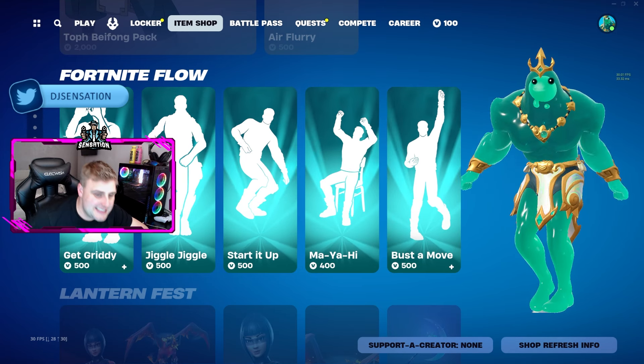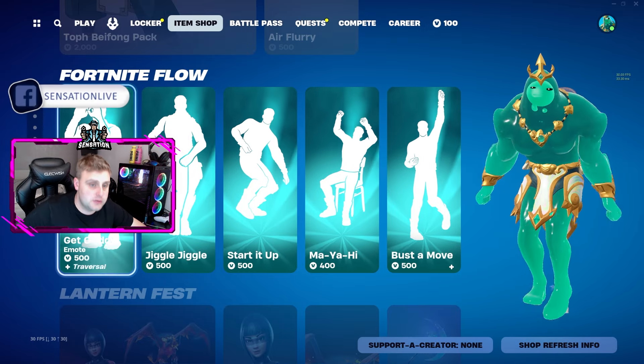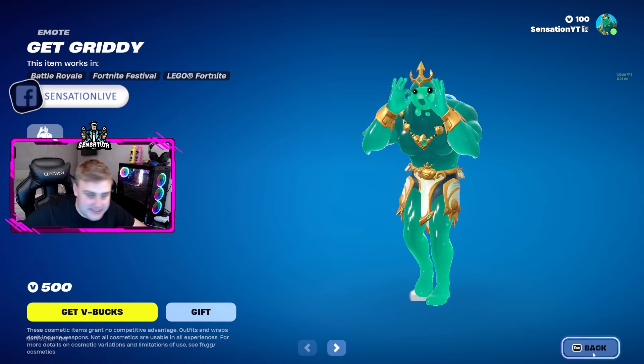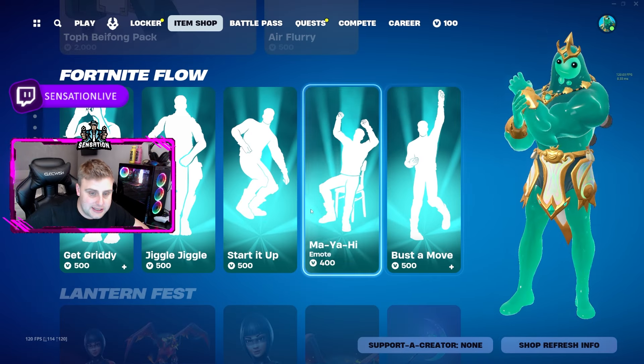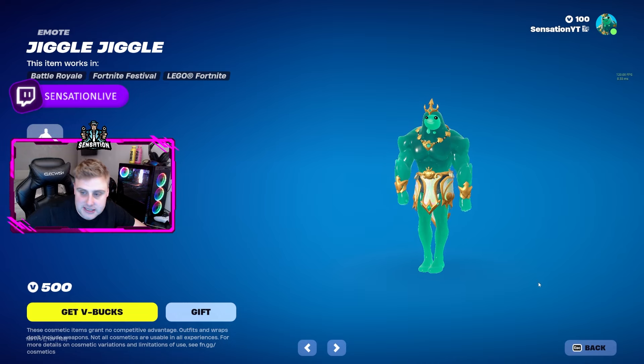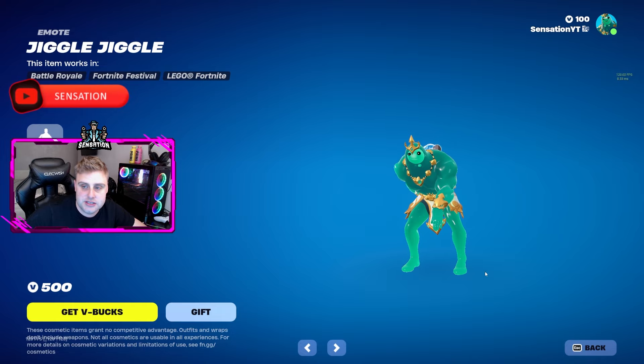Welcome back to the channel. Today's video we're looking at some new Fortnite flow emotes that have been brought back into the Fortnite item shop. The first one added back is Get Gritty — super OG. The next one is Jiggle Jiggle, which has also been added back. Some of them are copyrighted so there's going to be no actual sounds, but at least you can see what they're doing in the video.